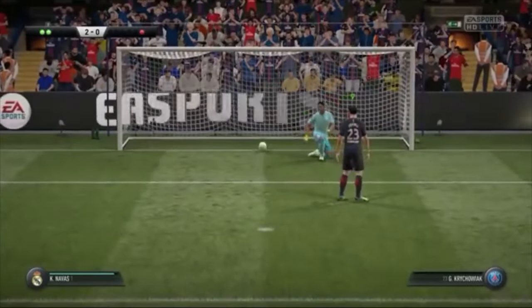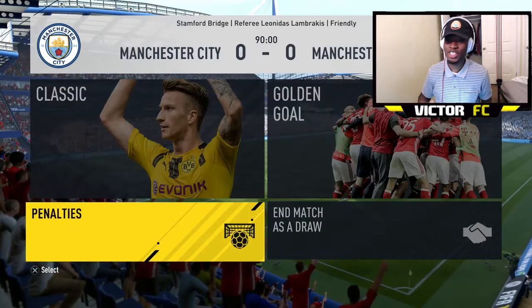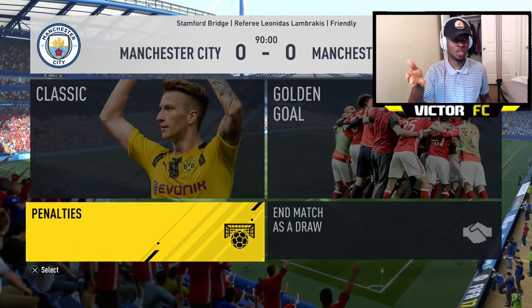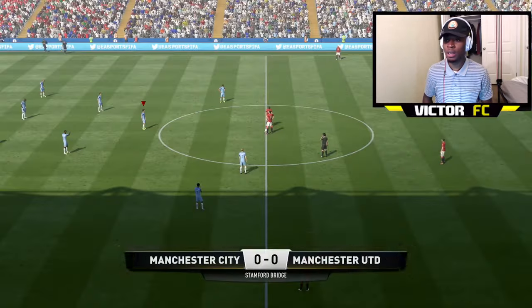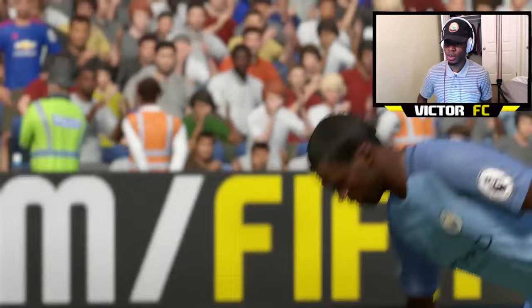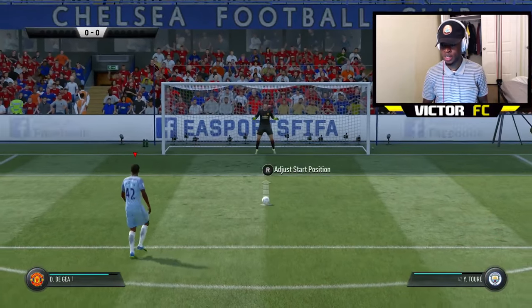Alright, so now let me try it for myself. This is Manchester City versus United — I drew the game so I could test it out. Obviously we need to be taking penalties. I'm going to show you a tutorial on how to take penalties. We're going down to penalty mode — just click classic. Let me get into the penalties and show you what I've been talking about.